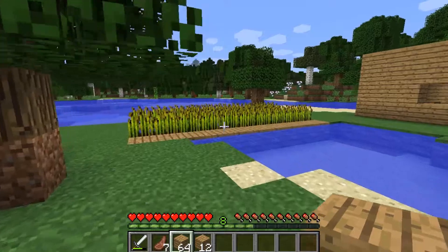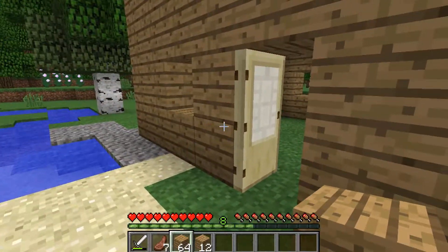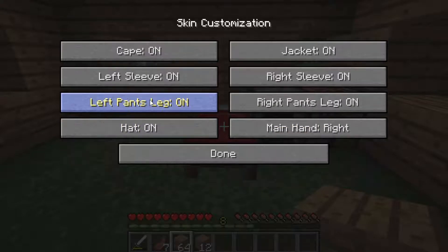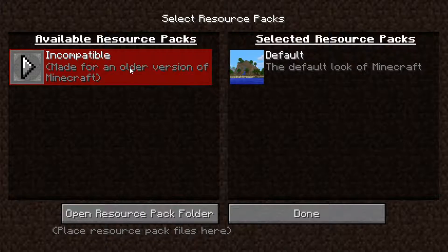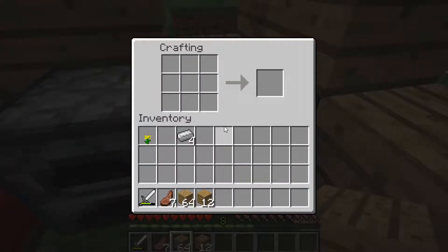Yeah, they must have updated the game since I last played it, because I don't remember that. My hands aren't in my texture pack anymore — what happened? Oh, it's out of date, that's why it looks different! That texture pack's out of date. Oh well, no big deal.